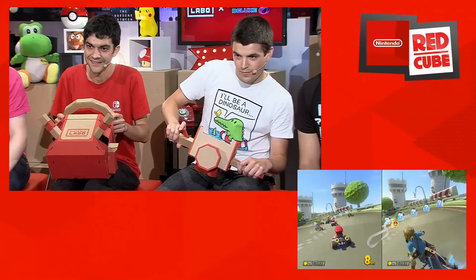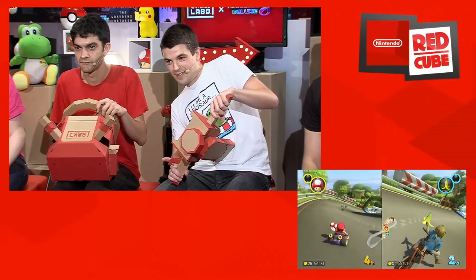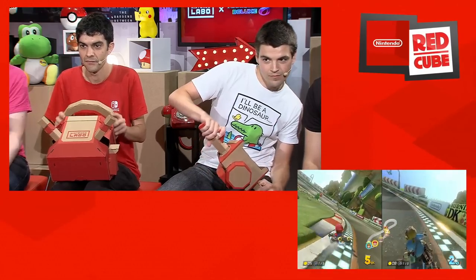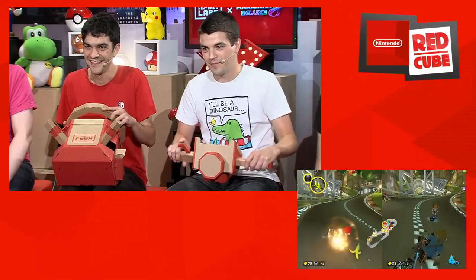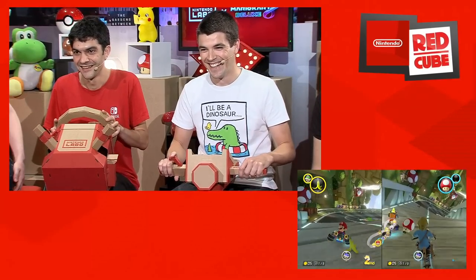You accelerate by pushing the pedal halfway down, push it fully to drift, and you can use items by honking on the key. When you play with Nintendo Labo software, you can even modulate your acceleration — it really feels like the real thing. We can see Kaveh using the drift to get the Mini Turbo, and you can also do the Rocket Start if you accelerate at the beginning of the countdown, just like with normal controllers.